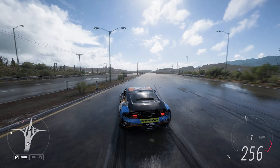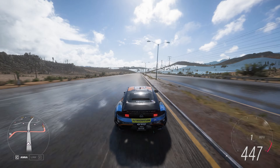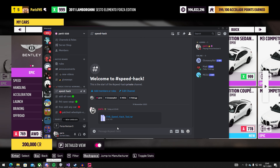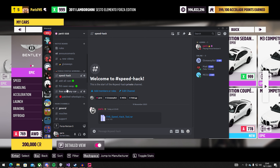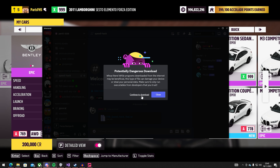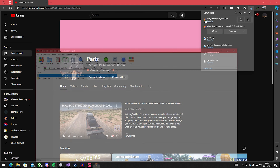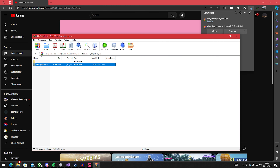With this you can reach maximum speeds — insane speeds. You literally have the power in your hands to set records. First things first, I will leave a link in the description with my Discord link. You need to join my Discord, and once in my Discord you should see a tab that says speed hack. Open it and install this FH5 speed hack tool. Do a search, open it, and make sure you have WinRAR installed. Once you have WinRAR installed you can extract the folder into anywhere you like.